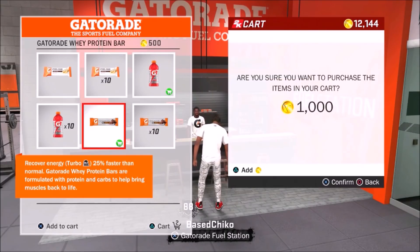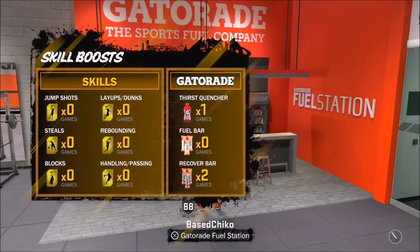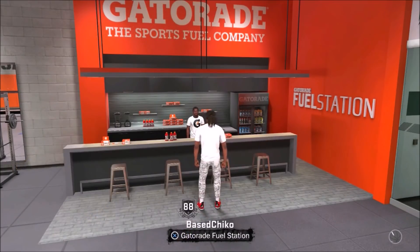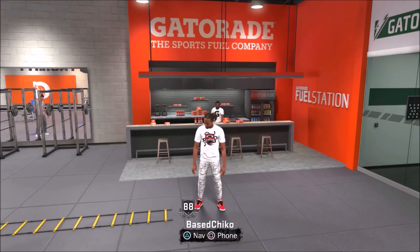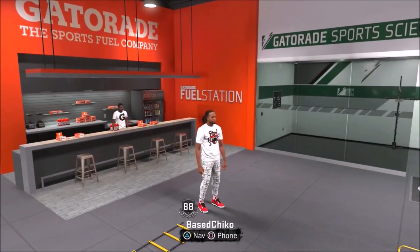These two Gatorades give you another extra bar of stamina and also increase recovery by 25% faster. Press X to purchase them. I already purchased before, so I'm just showing you guys — you can see I have two Gatorades and three recovery bars, but you only need one of each. Once you buy those two, you have your main stamina bar, one extra bar from running at the training facility, and another from buying the Gatorade — three stamina bars total.